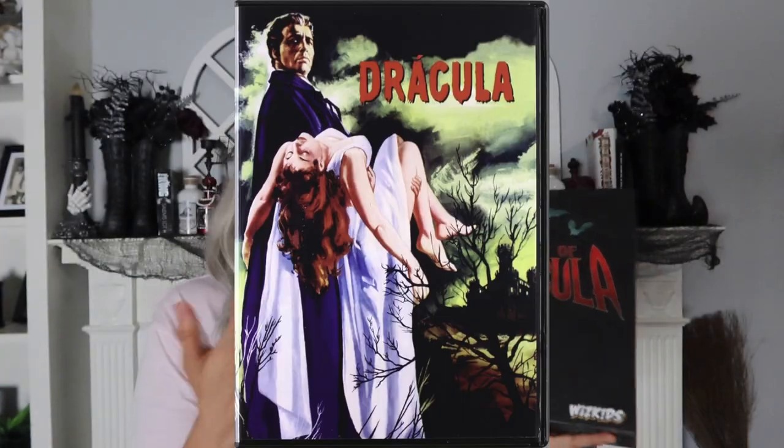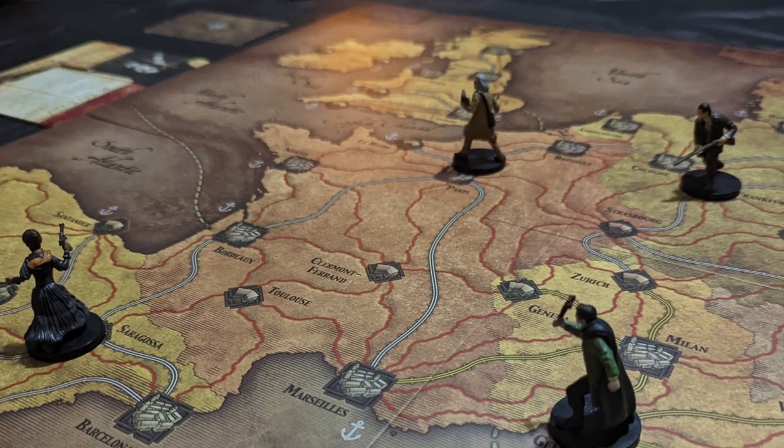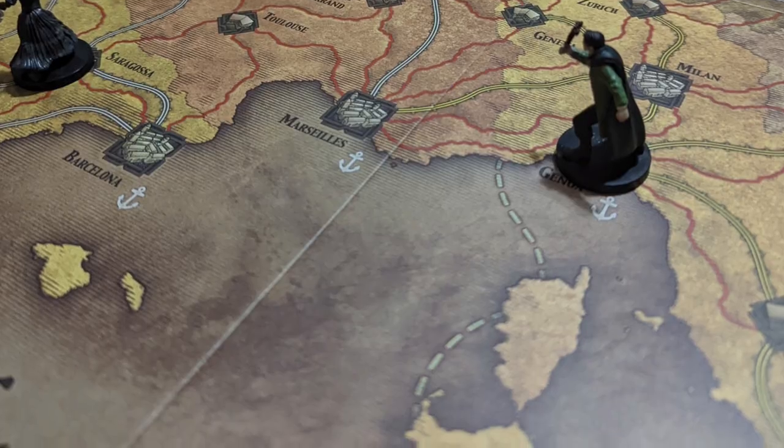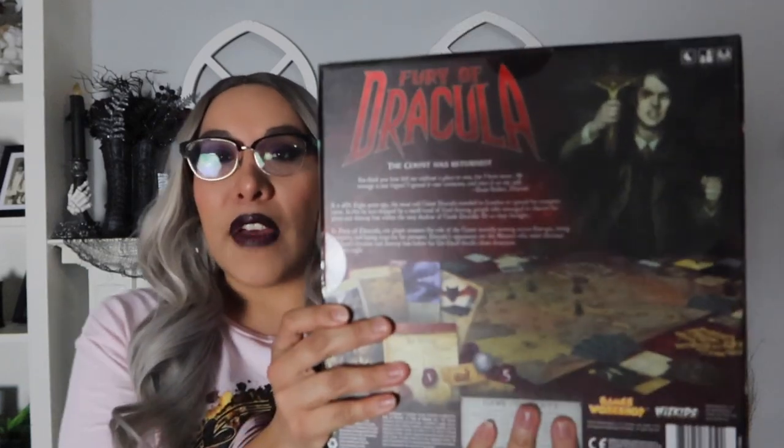Theory of Dracula — so, of course, with the movie, we're going to go with Dracula, any of the Universal Monster Dracula. I do have a review for Dracula from the 1950s, but there are a lot of them. Or you can go with any newer Dracula movies — any Dracula — but this definitely is OG Dracula. Don't go too new. This is a hidden movement game. It's more on the advanced side, so if you are a very beginner, it's not one I would really recommend. But it's really good; it looks stunning, and I love the artwork.